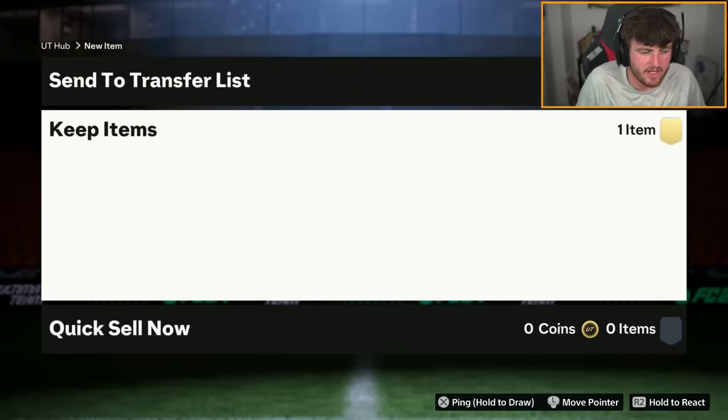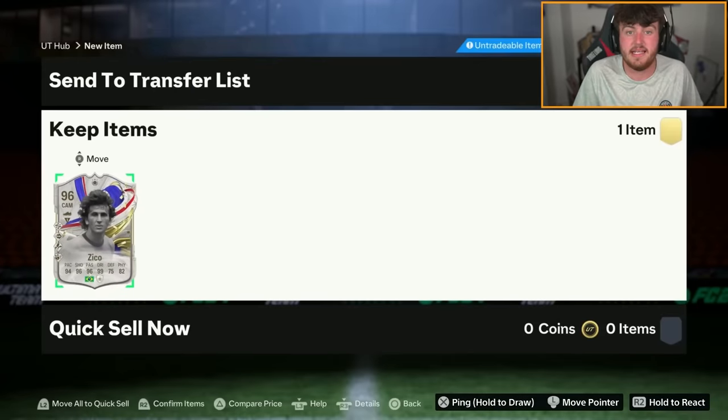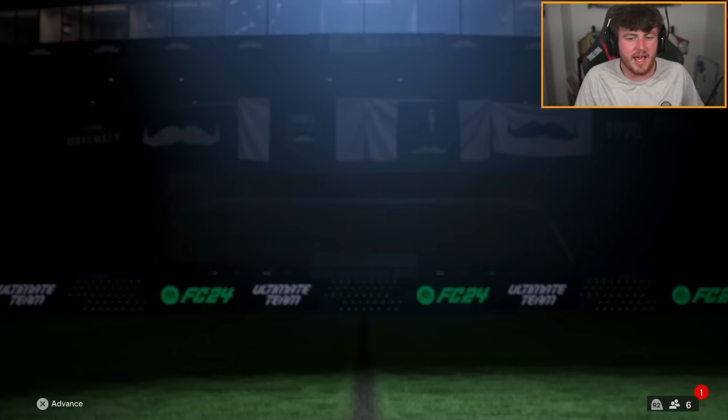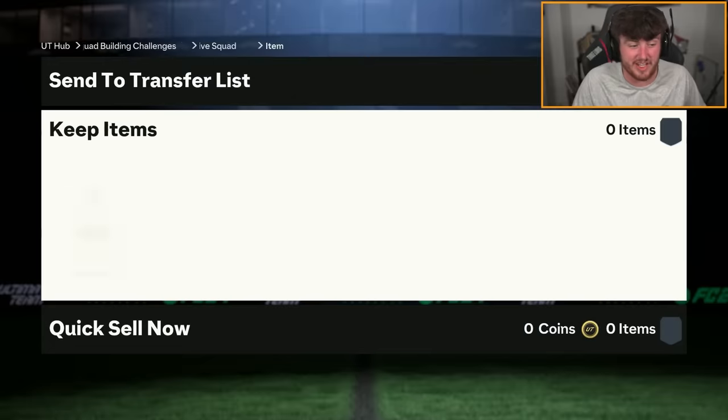Sean's got an icon pick now. Let's see if Sean's icon pick looks better than mine. Zico — we'll take that. That's solid, decent card to get. I want to collect all of them at this point: R9, Dino, Cruyff, Hullet, the lot of them. I don't even care about the footies at this point.